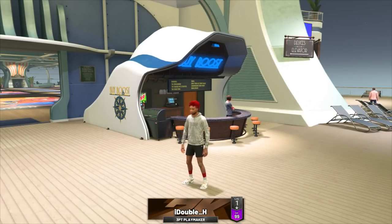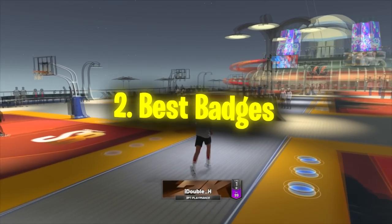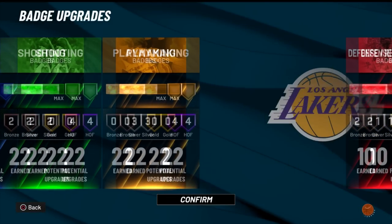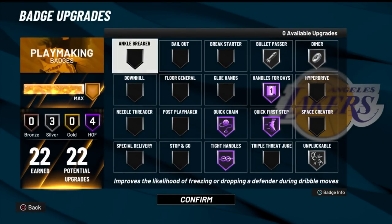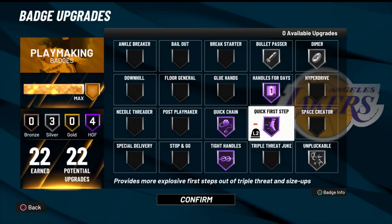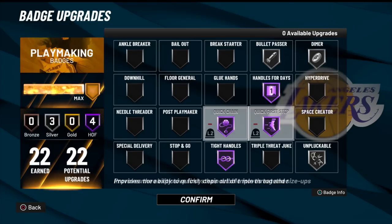Let's move on to the best badges for dribbling. By the way, season eight just dropped — let me know if it's a W or L in the comments. I get 22 playmaking badges. There's a rumor that if you have over 86 ball control you don't need Quick Chain, but I still use it. The best dribbling badges are: Quick Chain (makes you dribble faster), Quick First Step (makes you run out of certain moves faster), and Handles for Days (prevents running out of energy too fast). Have those three maxed out.